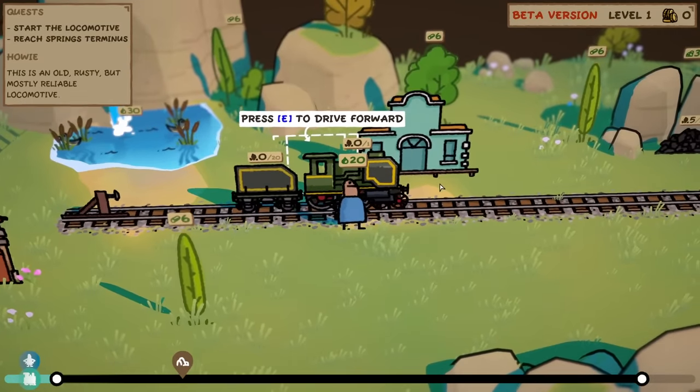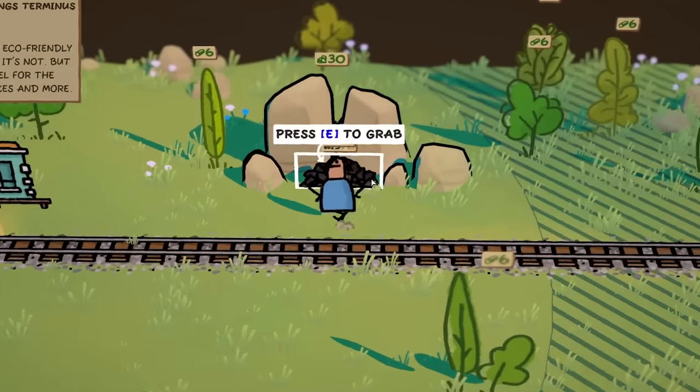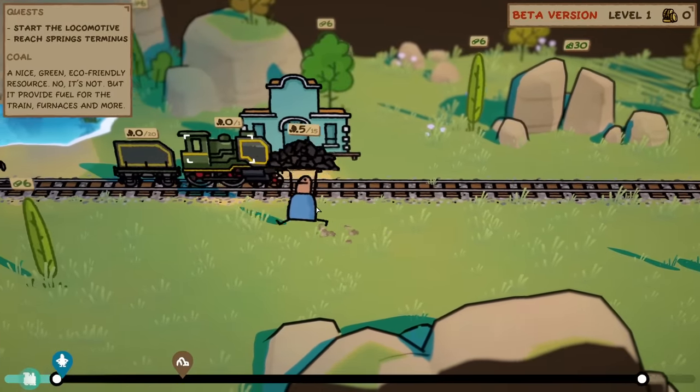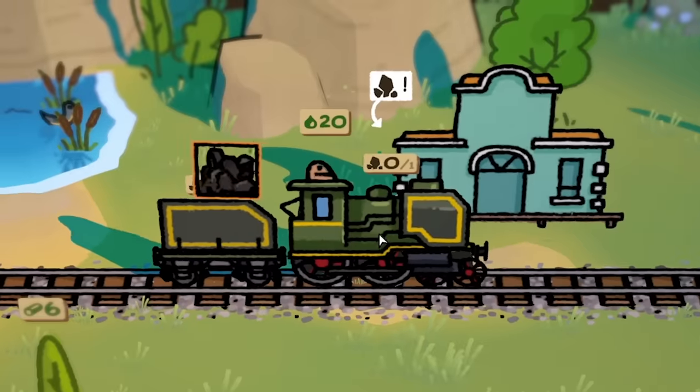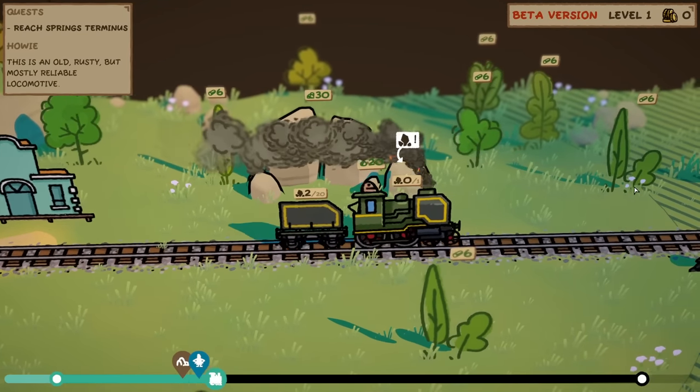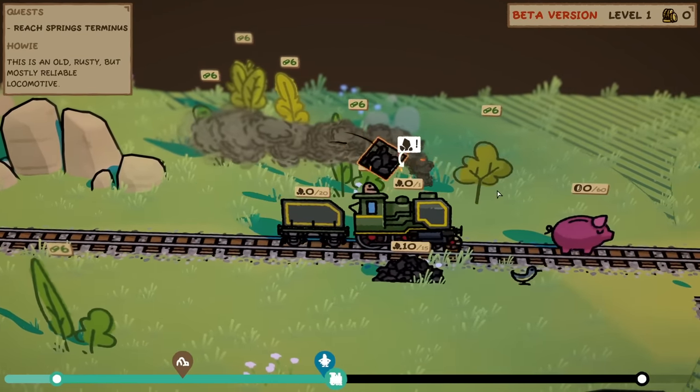In order to get this train moving, we're going to need some fuel. So let's head around. Up here, we have some coal. We'll press E to grab that, and we can then go shove that in the boot of the train. Then we can get back in the train and then we are moving. And you'll notice as we move, the sort of radius of the train also moves.